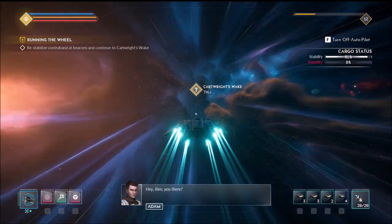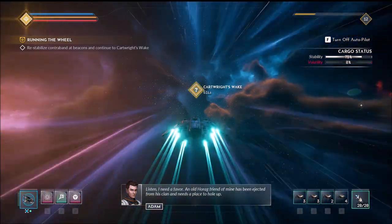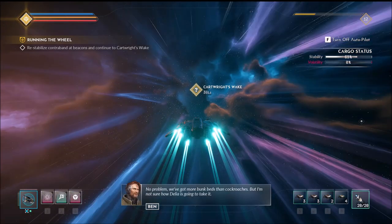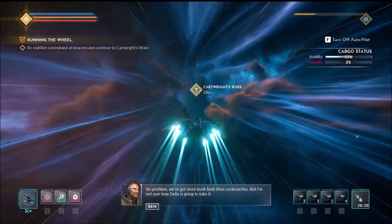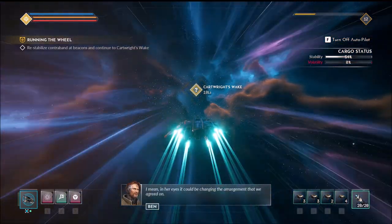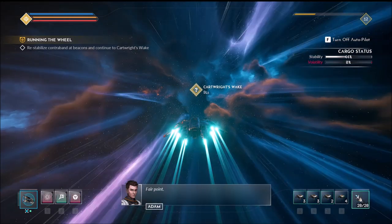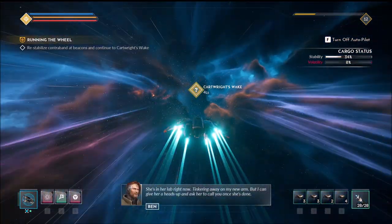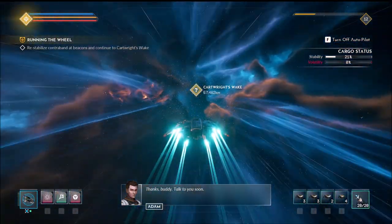Listen, I need a favor — the old Horag friend of mine has been ejected from his clan and needs a place to hold up. No problem, we've got more bunk beds than cockroaches. But I'm not sure how Delia is going to take it — in her eyes it could be changing the arrangement we agreed on. Fair point. She's in her lab right now tinkering away on my new arm, but I can give her a heads up and ask her to call you when she's done. Thanks buddy, talk to you soon.